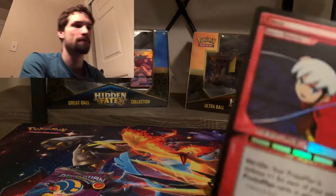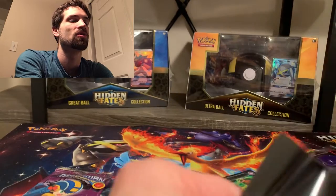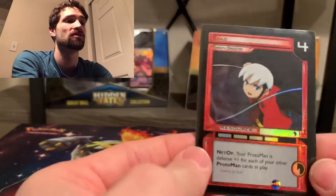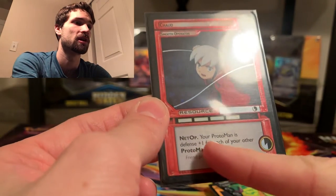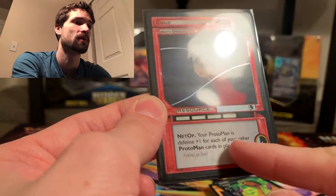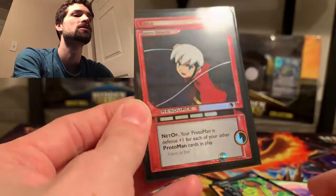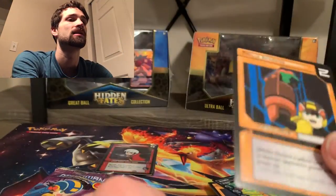Okay, so I'm guessing this is a rare one — that is so cool. I was just about to say there isn't one, but this is a game changer for me. That is probably my rarest card yet. It's a resource card — Net Up. Your Proto Man gets defense plus one for each of your other Proto Man cards you have in play, so you must need multiple Proto Man cards. That is exciting! I'm planning on that being a unique card. We also got that Spiky, Ice Man again, an Airhead, and a Thrill of Anticipation.